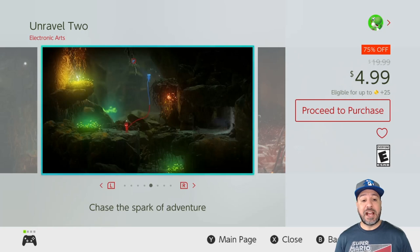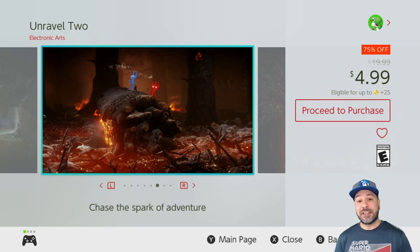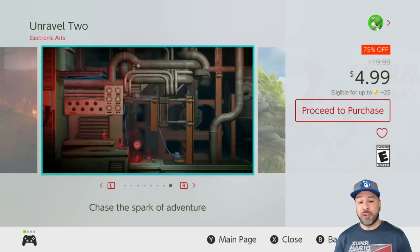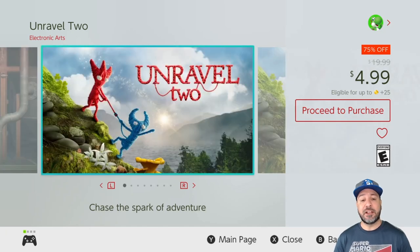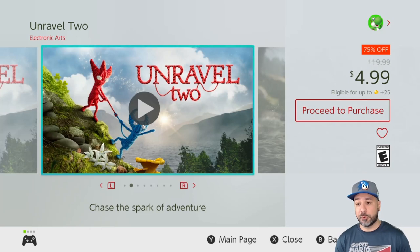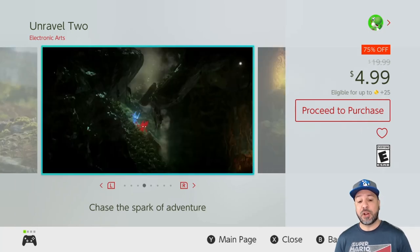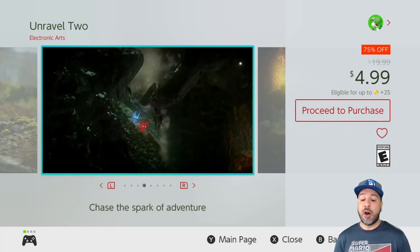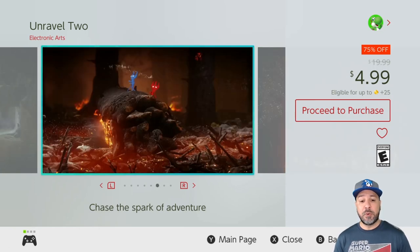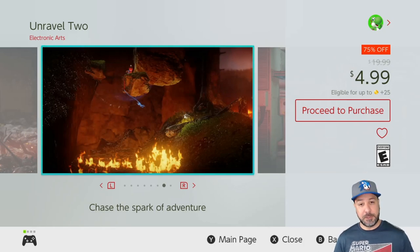Next on the list we have Unravel 2 at 75% off for $4.99. This is a beautiful puzzle platformer that even at its full price I would have had no problem suggesting to anyone who loves the genre. At $4.99 — pretty much its lowest price ever on the eShop — Unravel 2 is a definite steal. It's a beautiful game with original mechanics that has you controlling two separate characters connected by a string.